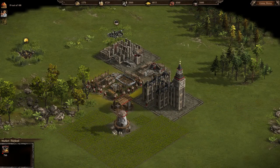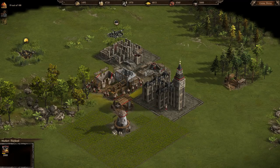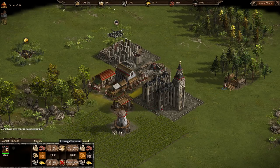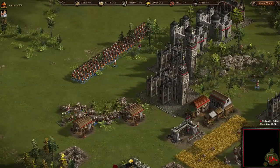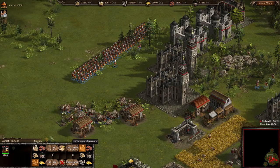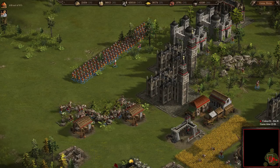The market is an extremely important building throughout the entire game. You can speed up development massively through trading resources you have lots of for ones that you need. What you see here is a great example of a good use of the market — trading resources you don't need at the moment to get resources for the third town hall at the start of the game, without even harvesting any resources. Later in the game, the market can be used to trade huge amounts of food, wood, or stone for gold, iron, and coal, to make custom upgrades in the 18th century barracks or the academy.